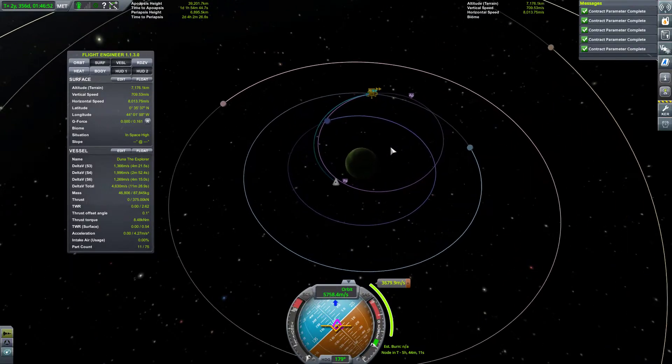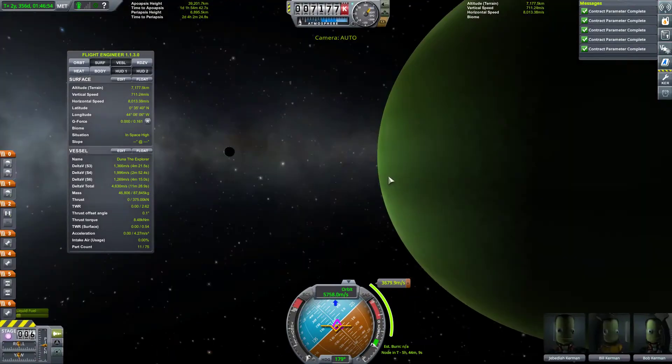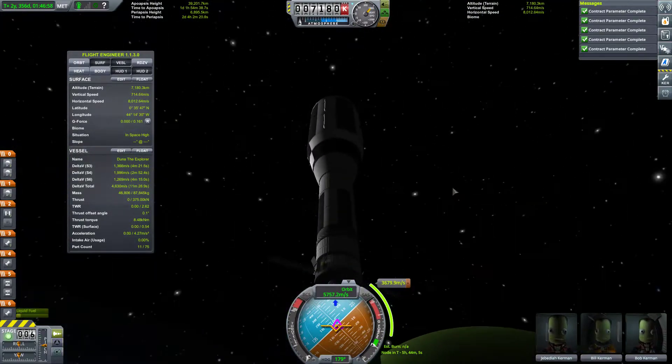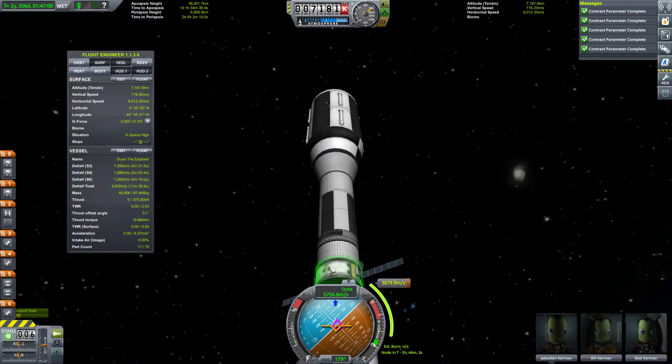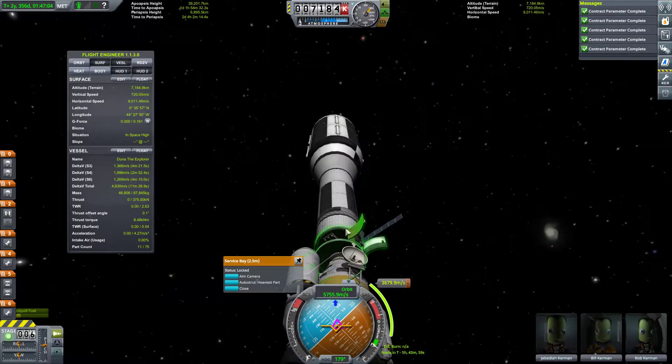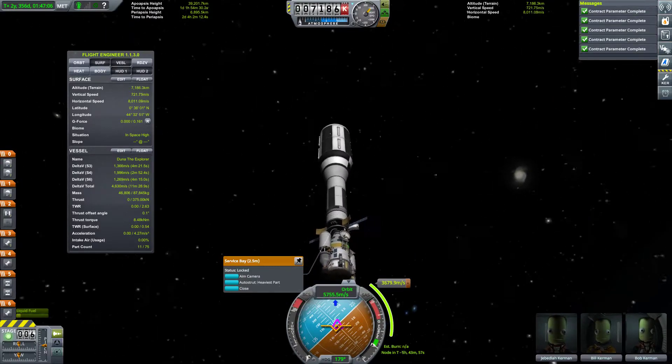I did check how much delta-v it would take to orbit Val - to do an orbit of Val would require about 3,690 meters per second of delta-v, and that would be basically everything, the whole tank. I may try and set up a Pol intercept and see what that would entail. I'd like to dip briefly into Jool's atmosphere and get an atmospheric sample. We have almost 5,000 delta-v so we should be able to do a number of things and hopefully figure out a way back home. This is our finale - a tour of the Jool system, which I've never done before.